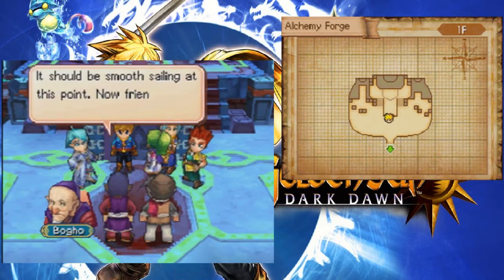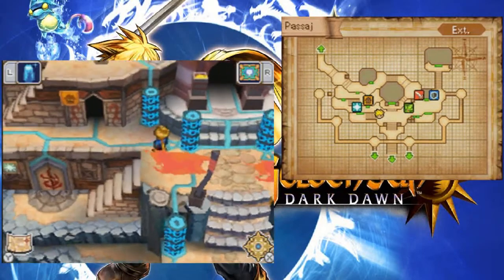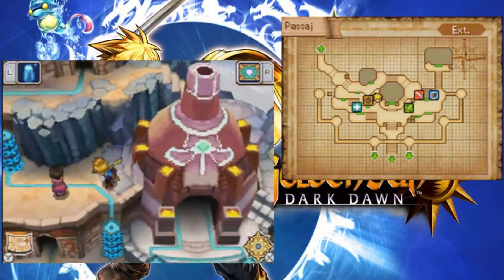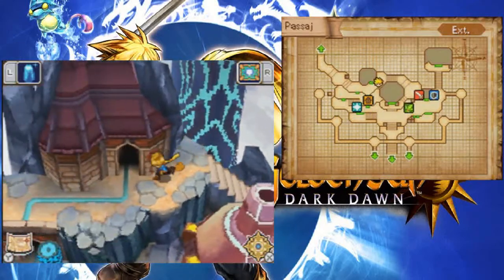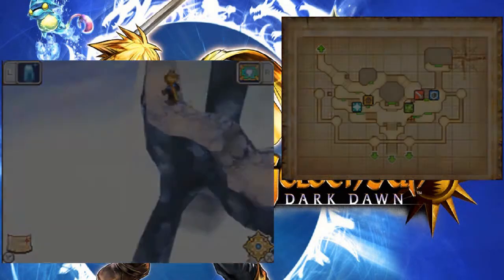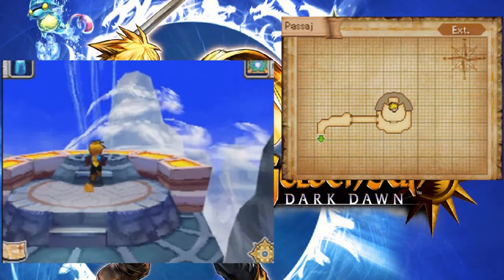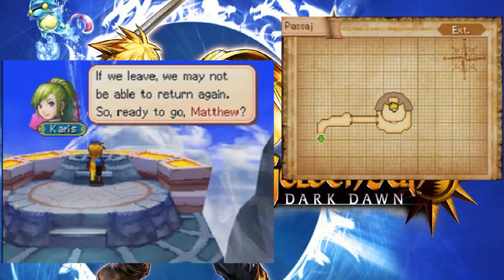Come on! It should be smooth sailing at this point. Head for the cloud platform! We keep forgetting where you're supposed to go upstairs - it's always next to the damn Forge. I've definitely never made it this far in my original file. So if we leave, we may not be able to return again. Ready to go, Matthew? Yeah, I'm definitely ready.